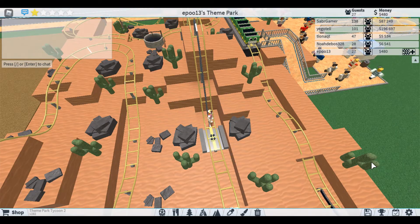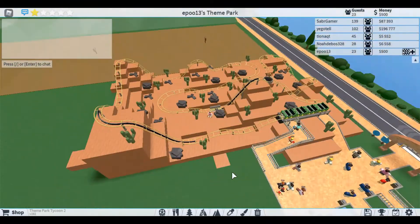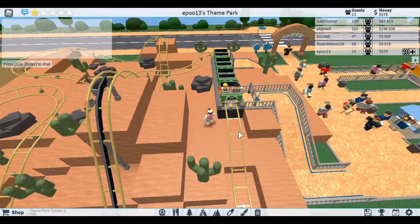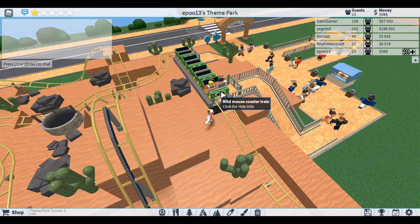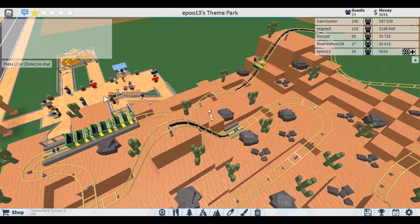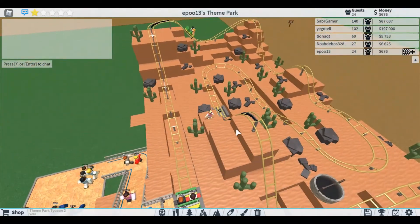So what I've done is - the stations are the only thing that act as block sections, like in Planet Coaster. Basically we've got these and hopefully they should go. I think it'll act as a block section so the second train can go once it's past this point. That would be so cool if we could get two mice on the go at once.